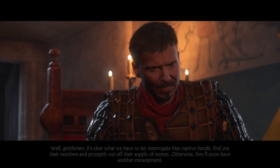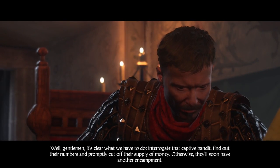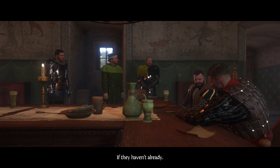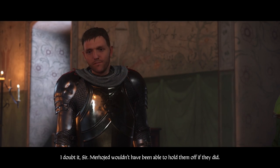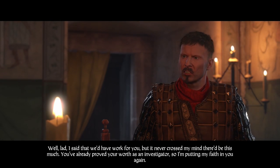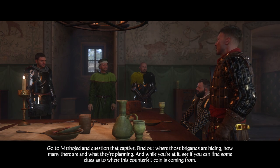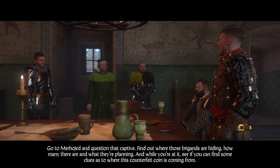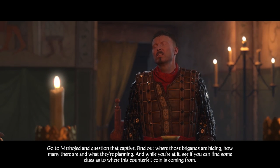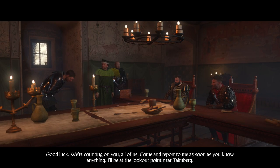It's clear what we have to do: interrogate that captive bandit, find out their numbers and promptly cut off their supply of money. Otherwise they'll soon have another encampment. You've already proved your worth as an investigator, so I'm putting my faith in you again. Go to Merhoyed and question that captive - find out where those brigands are hiding, how many there are, and what they're planning. And while you're at it, see if you can find some clues as to where this counterfeit coin is coming from.